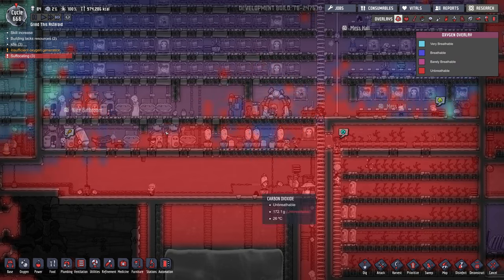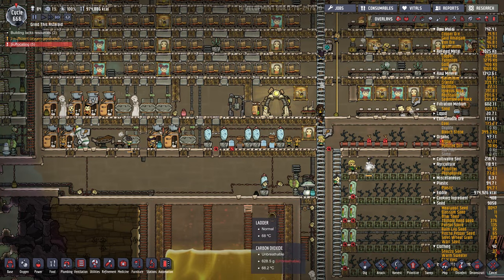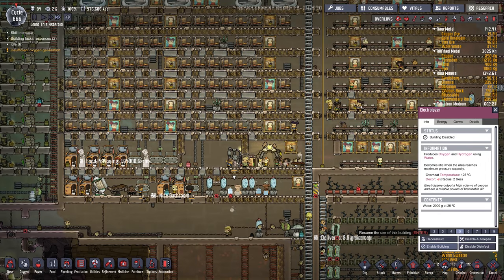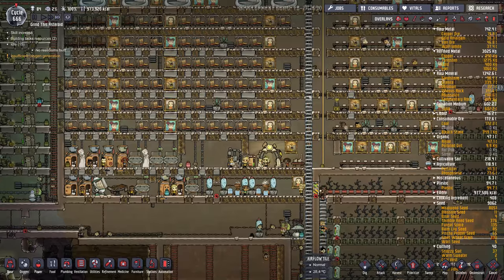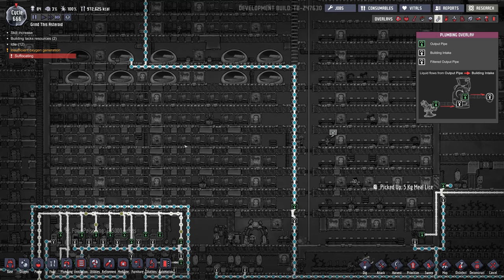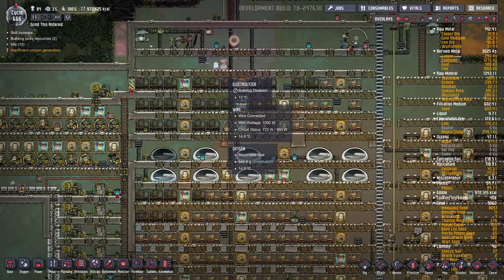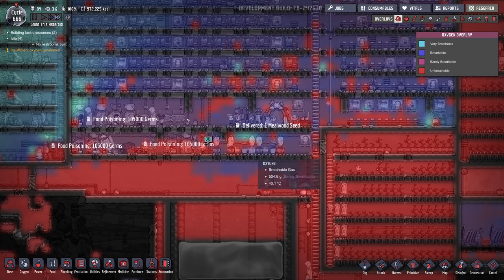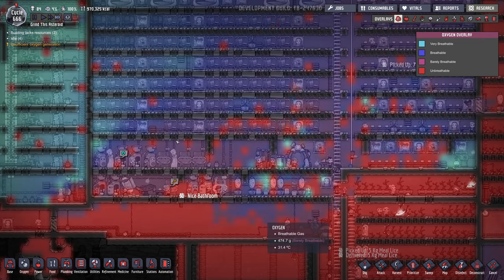Oh yeah, look at this area — terrible. Suffocation, suffocation. Now let's try to enable this one too, see if we have enough water for all that. We should — it's one geyser, should be able to work more than two electrolyzers. Oh, there's one up here too but it's disabled. I think that'll help. Yeah, you can see it working already. Problem solved for now.